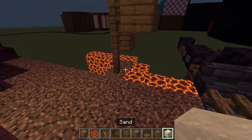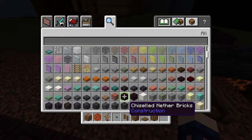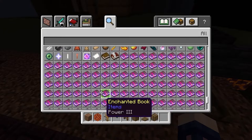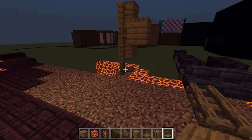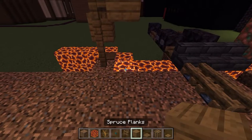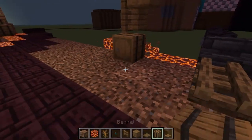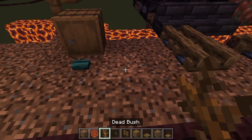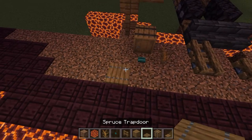Add a spruce pressure plate at the bottom underneath the sign. Do yourself a barrel in front of the magma — place a block to angle your barrel correctly. Then add a warped button here and a dead bush to its right. Add a trapdoor diagonally off from the button, and go up to the gap diagonally from the corner to add in a dead bush.